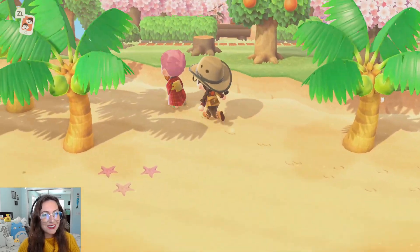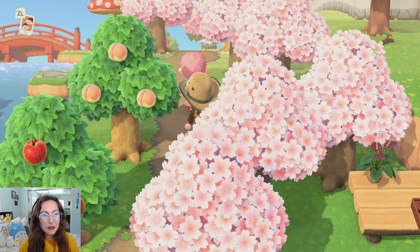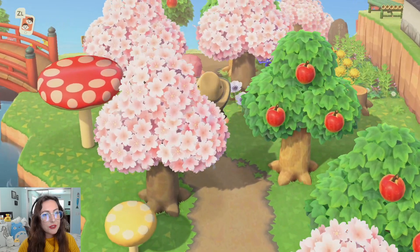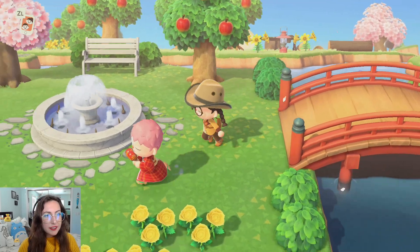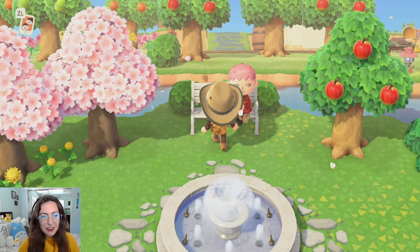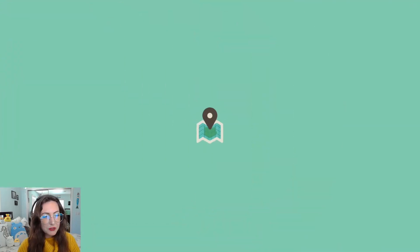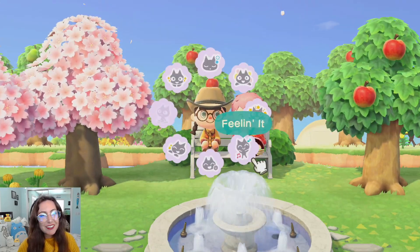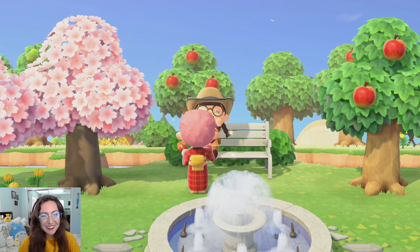Where are you leading me to next, fine sir? Coming back up this way. This is where the zen bridge leads to and stuff. It's a campsite over there. This is pretty - you can have a nice seating area right here in the middle. I quite like this. Let's see, I'm running out of good reactions to do. Heck yeah!